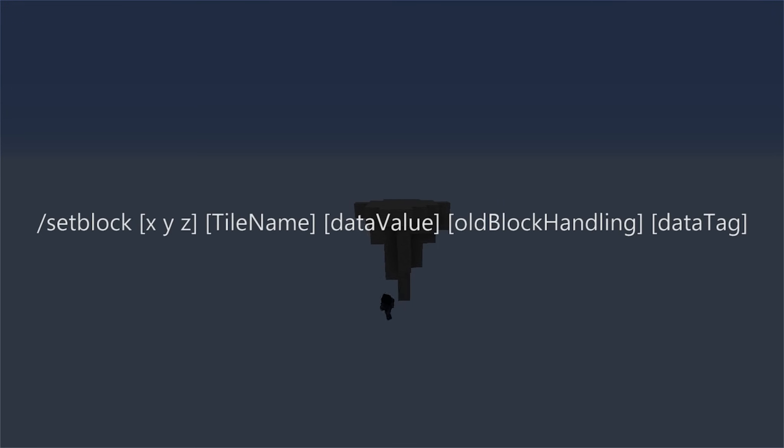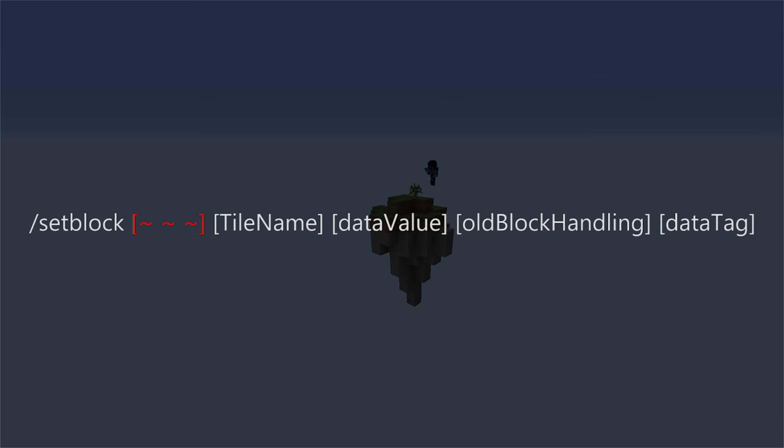Here is the syntax for the setblock command. I know this may look a little bit overwhelming if you're not used to it, but it's pretty simple when you break it down. Obviously the first bit is just the command name, and after that we have the x, y, and z coordinates where we want to place the block in the world. You can just get these coordinates from your F3 debug screen. Anytime you're specifying a coordinate like this, you can also replace the numbers with a tilde — the little squiggly line you get if you hold down shift and press the key to the left of your one key — and this will instead use the coordinates that the command is called from. Putting a tilde in all three spots means that the block will appear right at your feet, which is quite useful.